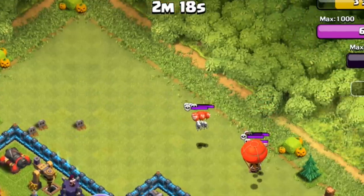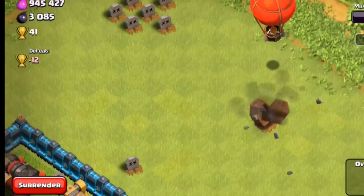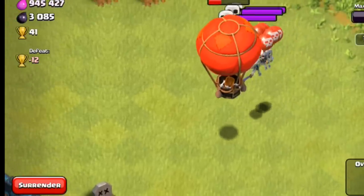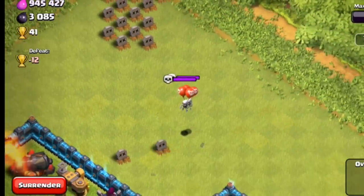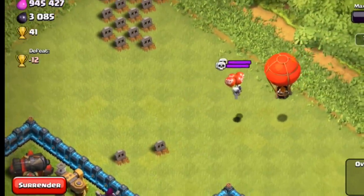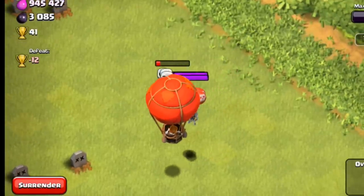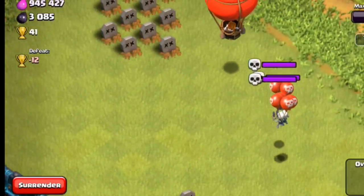Those Skeletons behave like Clan Castle troops as well. Once they're activated, they are going to lie in wait, and the next unit deployed on the battlefield they are going to chase down and attack until it is gone. I love the graphic detail and animation of these units, but more importantly I'm excited about the wrinkle in strategy they are going to add, both on offense and defense. I can't wait to see them in action in an actual live battle.